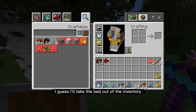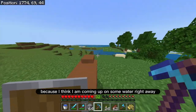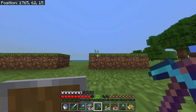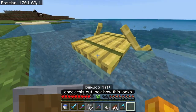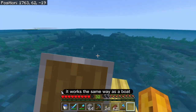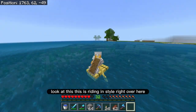I'll take the bed out of the inventory and put the raft in, because I think I'm coming up on some water right away. It looks like I get to use the raft right away — check this out, look how this looks! Actually it looks pretty nice. It works the same way as a boat. This is riding in style right over here.